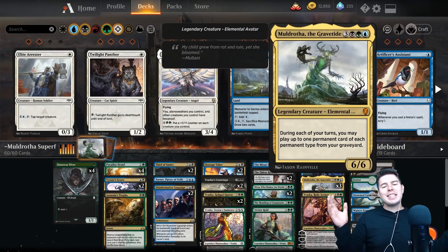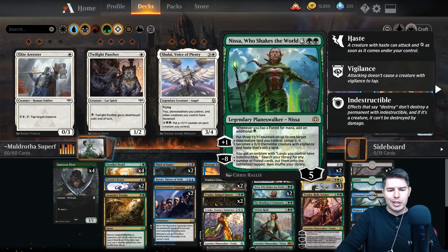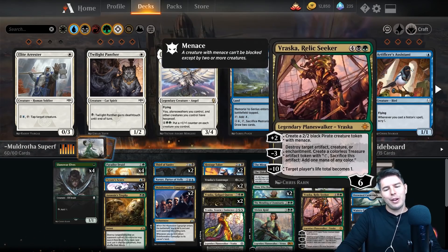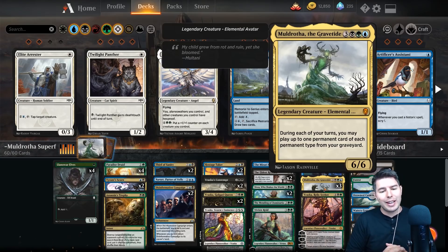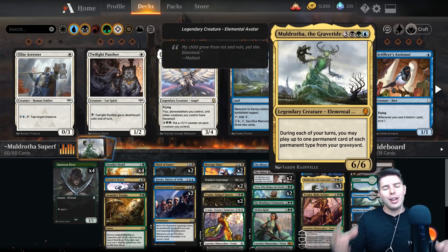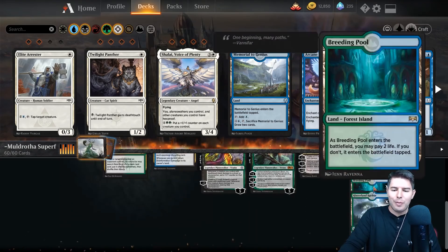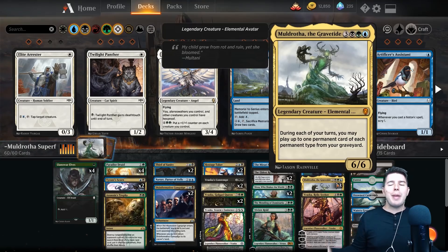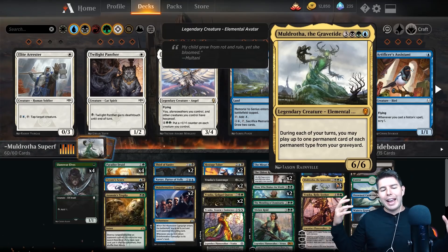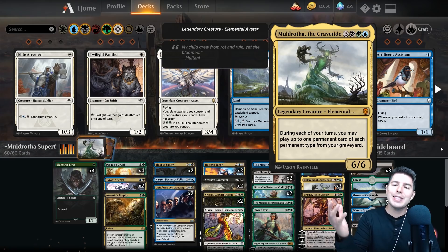That was good! Alright, there you have it with Moldrotha the Gravetide. I feel like we didn't see a lot of our deck — I would have loved to find a Vraska Relic-Seeker — but overall this deck is very solid, a really fun way to play. A little awkward that we didn't find green mana when that's basically the most we have in the deck, but that's the cool thing about Magic — anything can happen. We still won that one! I really hope you guys enjoyed the video — please leave a like and subscribe, and I'll see you in the next one. Thanks so much and bye!